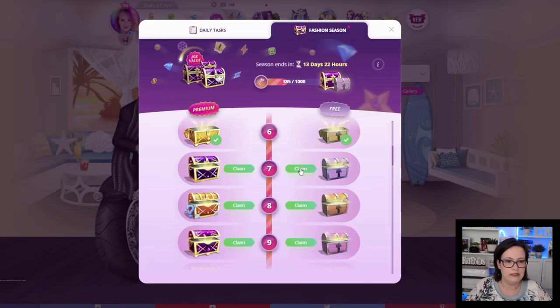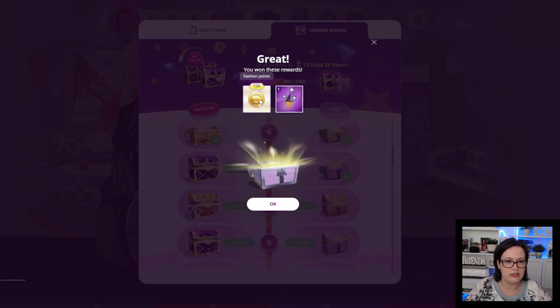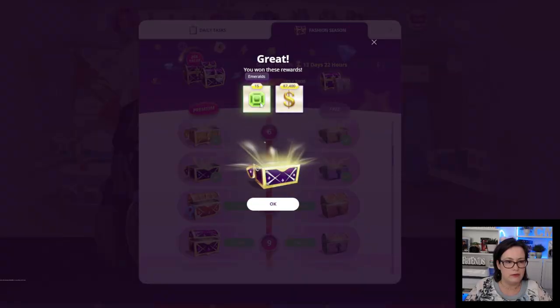Chest number 7: 120 fashion points and one fashion arena energy. The premium chest we get 15 emeralds and $87,400.